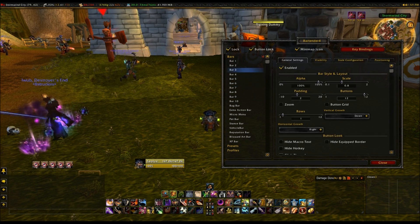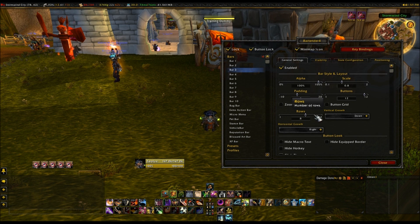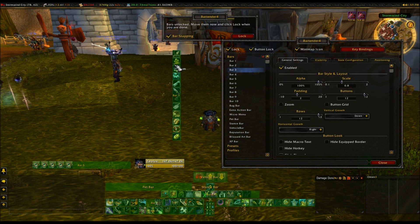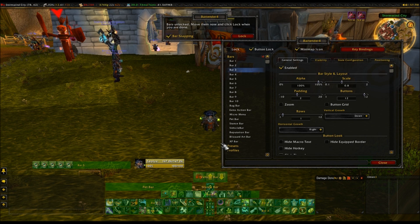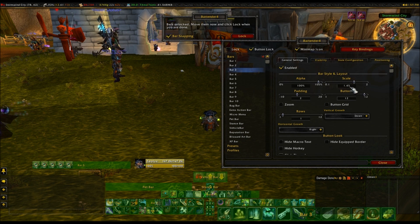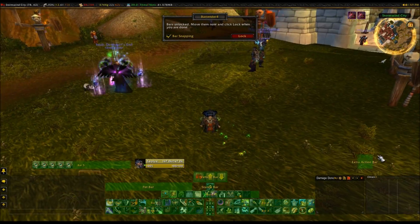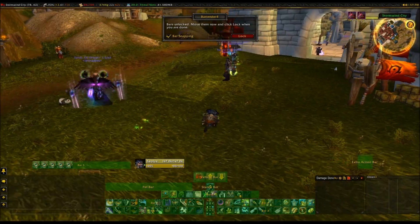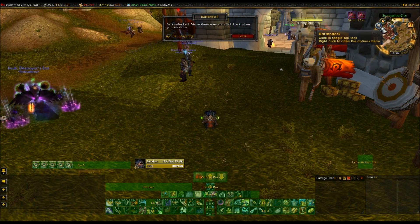You can just turn them on and off. You can also change rows and how they're displayed - you can have them horizontal etc. You can move your bags, move all your extra little character things. You can change the scale of them - make them huge, or I like them very small so I can see the screen. You get vehicle bars, extra action bars, you get everything in that. So if you need to change up your ability placement or your bars, then Bartender 4 is the one to get.